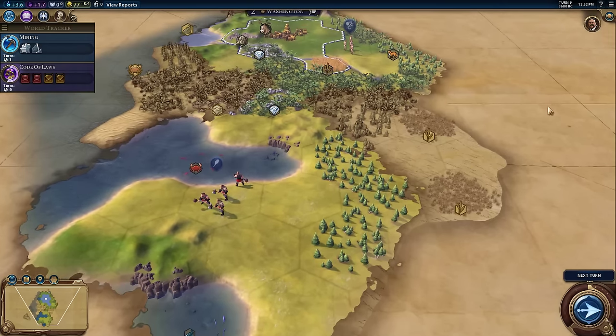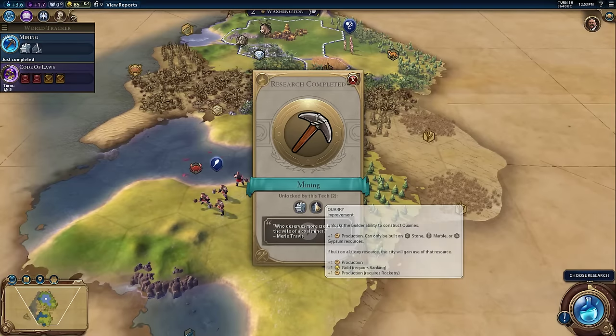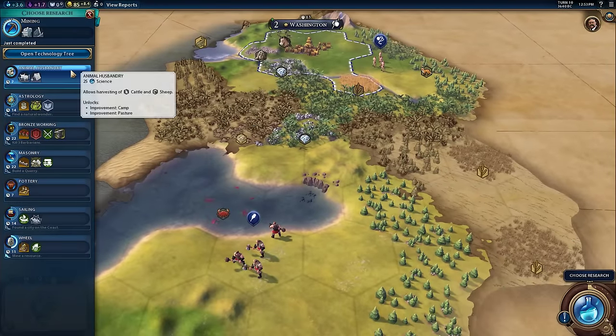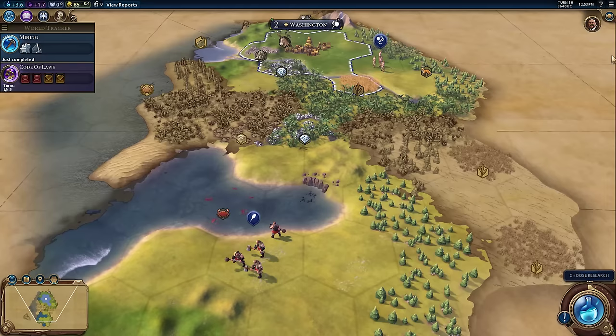Now we're going to hit next turn for real. Mining is about to finish — and there it is. This unlocks the ability for us to build mines as well as the ability to build quarries. These are both done with builders and we are currently working on a builder. We have to choose another technology. There's actually slightly more in the list now because mining was the prerequisite for three different technologies, so they all get added.